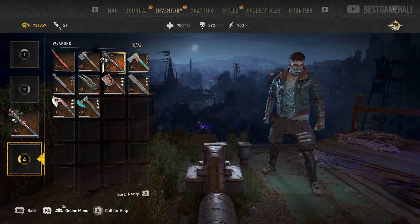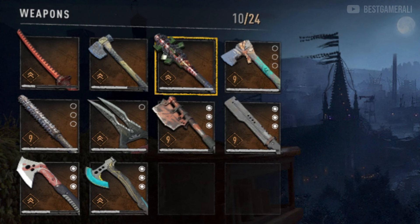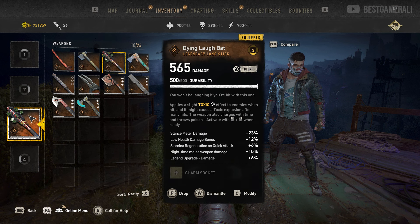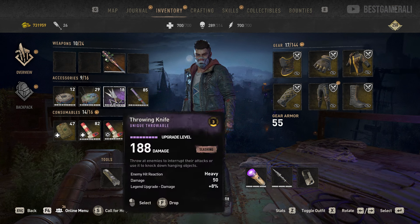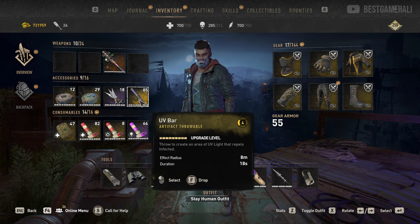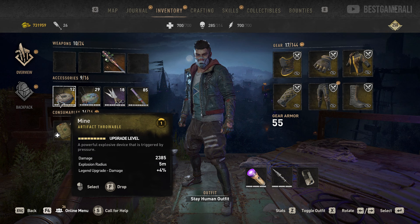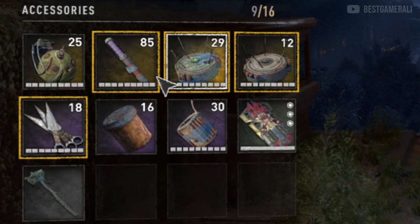Keep one DLC weapon in your inventory and fill the rest with any items you want to duplicate. Make sure your inventory has at least 10 weapons minimum — 10 weapons is the sweet spot. Empty all 4 weapon slots, then put the DLC weapon in the 3rd slot. I'm putting the Dying Light Bat in the 3rd slot. Then go to your accessories and have a stack of mine, sharp null mine, throwing knives, and a UV bar — at least 99 of each. Make sure you have exactly 9 items out of 16 in your accessories; this step is mandatory.